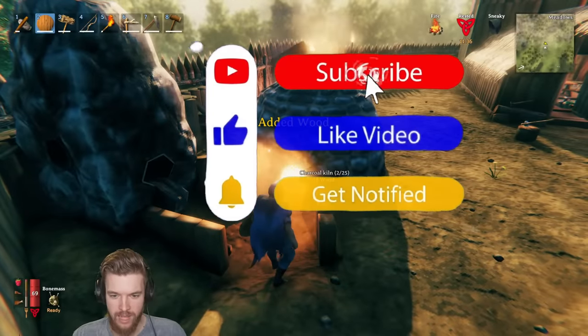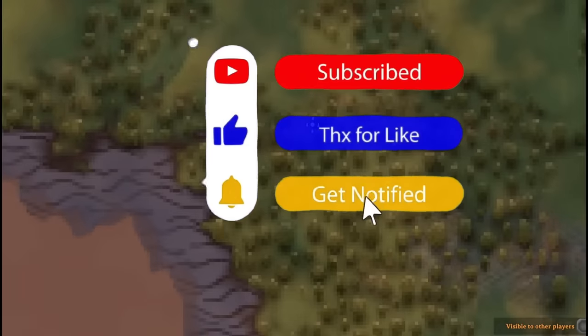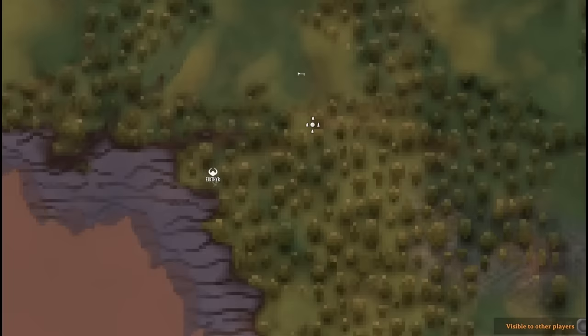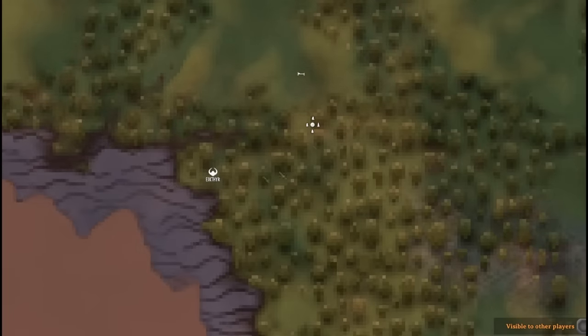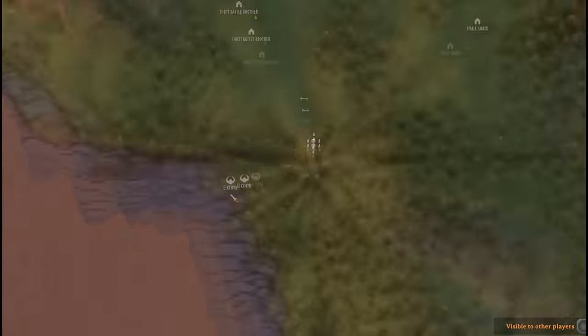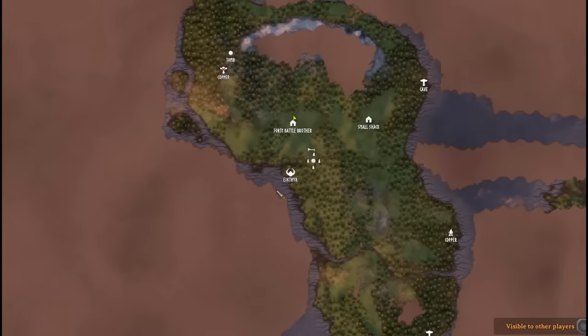If you have not watched my part 2 guide on killing the first boss Eikthyr, please watch that first because it drops the materials you need to craft a pickaxe to mine tin and copper. That part 2 guide is linked in the description below. But now let's begin part 3.